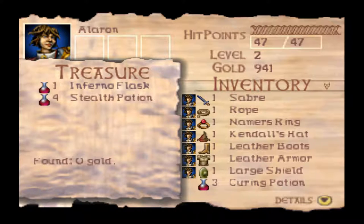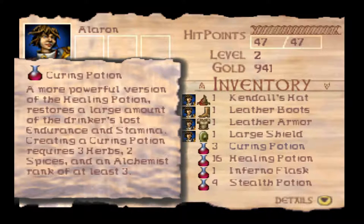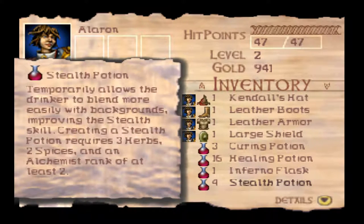First house. There is treasure in these barrels: three curing potions, one inferno flask, and a stealth potion. The curing potion is a more powerful version of the healing potion — restores a large amount of endurance and stamina. Creating one requires three herbs, two spices, and an alchemist skill of at least three. We're going to be downing these like cough syrup in times to come. The inferno flask is a more powerful fire flask — a sticky incendiary liquid that bursts into flame on contact with air, requiring three gemstones, three spices, and alchemist skill four. The stealth potion temporarily improves the stealth skill, requiring three herbs, two spices, and alchemist skill two. Good stuff — we'll take all of that.